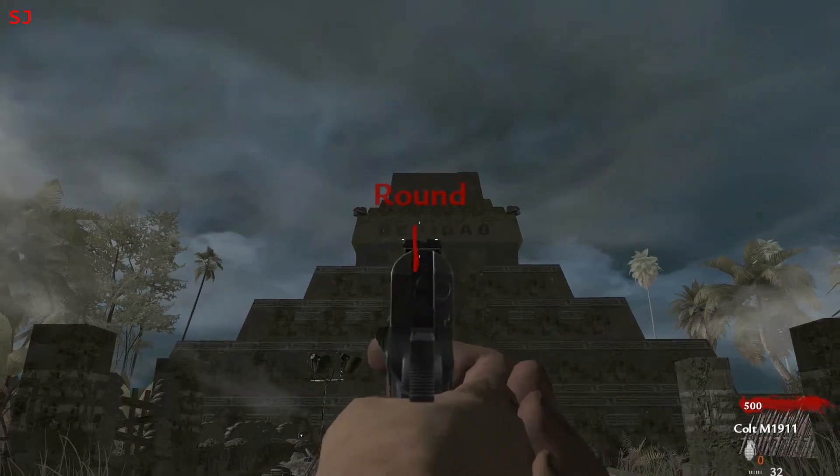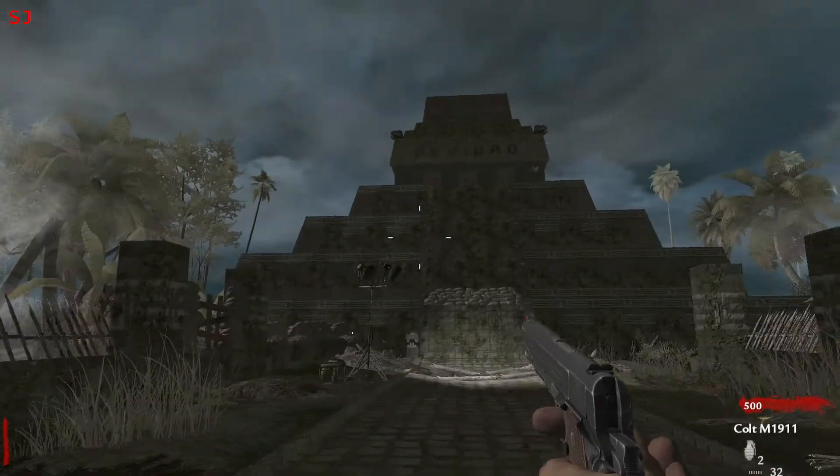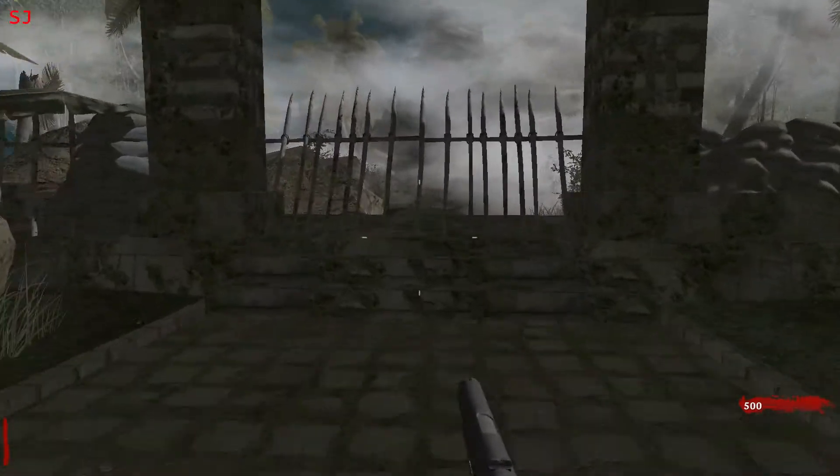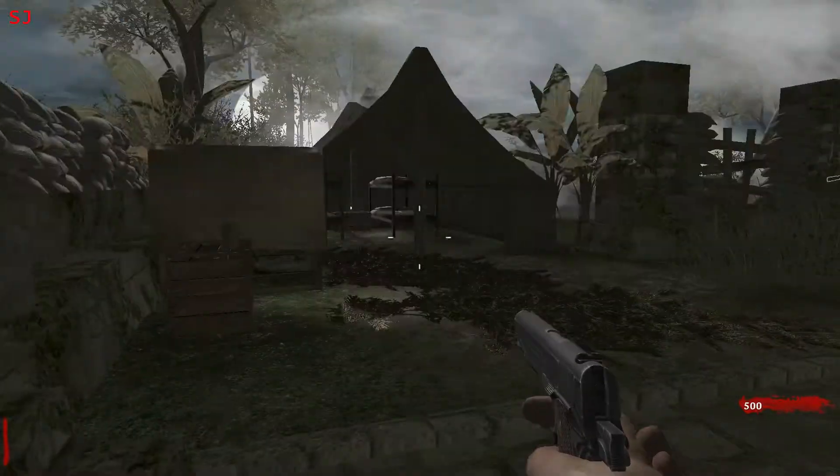This map was designed by a Spanish guy named River Owl. You can see his name on top of the spooky looking temple in the distance there. And yeah, it's a pretty good looking map.